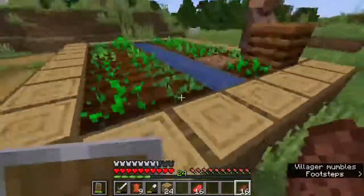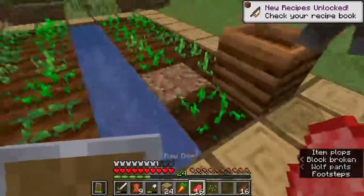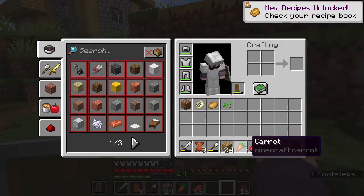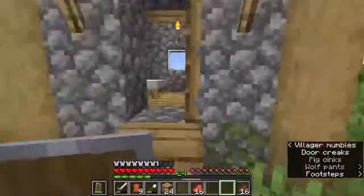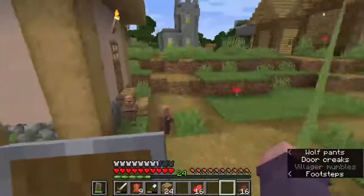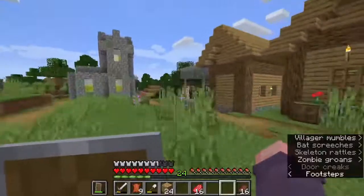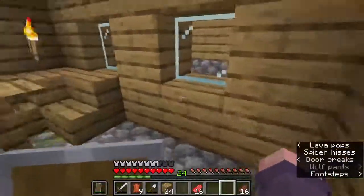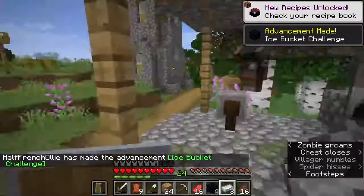Okay. What are you planting? Carrot. Nice. Wheat seed. Potato. Yes. Carrot and potato — that is what we wanted. We only want a little to eat — I'm not a savage, I'm not going to raid their entire supply of food. But I am going to raid their village for other things. This is a very good, like, well-established village. It's quite big.